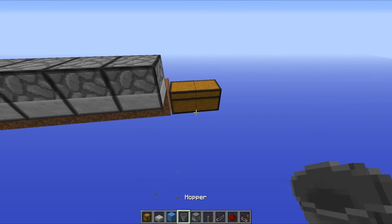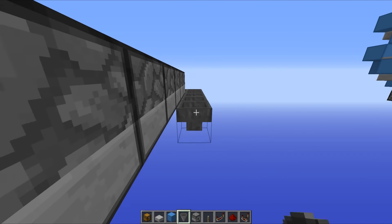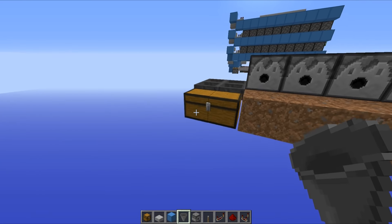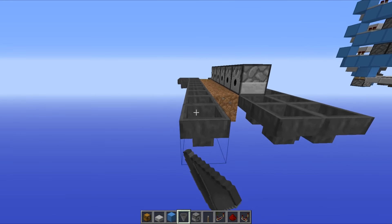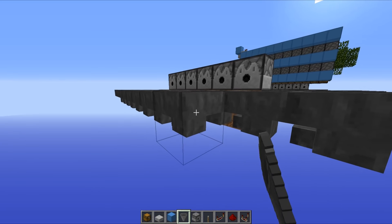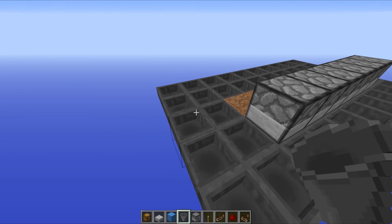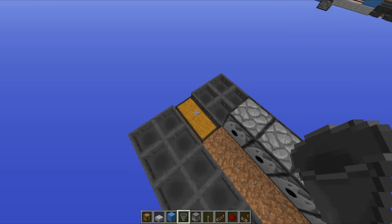Now we want to grab our hoppers and run them round in a circle. You want to run them out like that, then hoppers go right the way across, with some hoppers facing in that direction as well as two hoppers out like that. Then the line goes right the way across to the end. These hoppers are going to be picking up your saplings and dropping them off in that chest, so you can pick them up and use them in your tree farm.